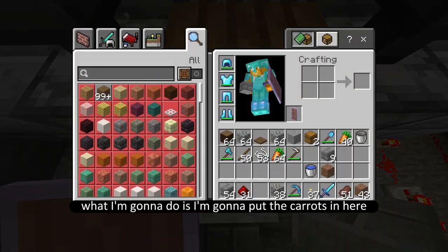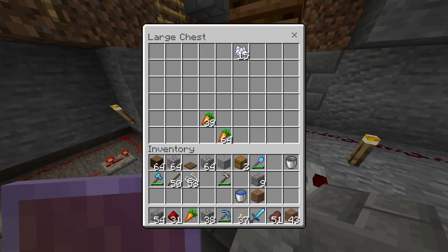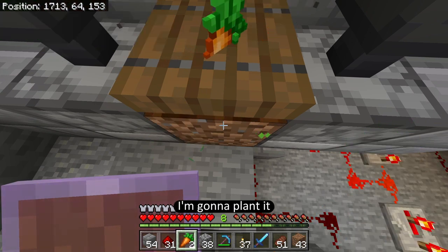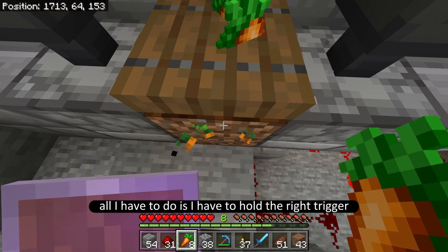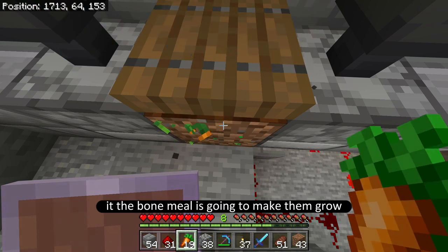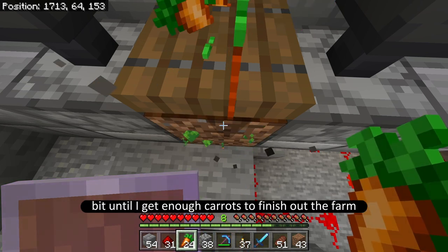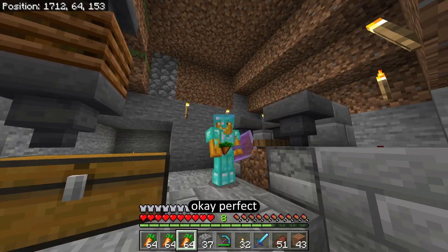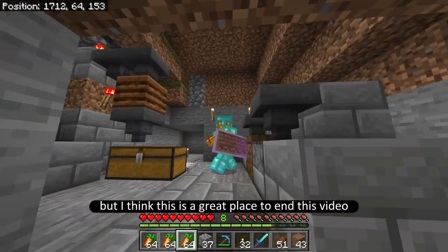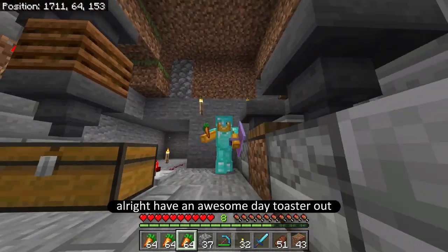Let's see if this works - I'm going to start with just one carrot. I'll stand right here and when it goes down I'll plant it - perfect! Now all I have to do is hold the right trigger and the bone meal makes them grow, the piston breaks it, and I collect it. Look how many more carrots I'm getting! I'm going to let this run until I get enough carrots to finish out the farm. Now that I've got three stacks of carrots, I finally have enough to start planting the villager farm. This is a great place to end the video - please leave a like, comment, and subscribe. Have an awesome day - Toaster out!